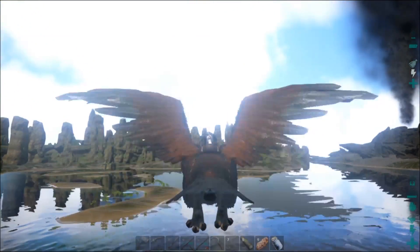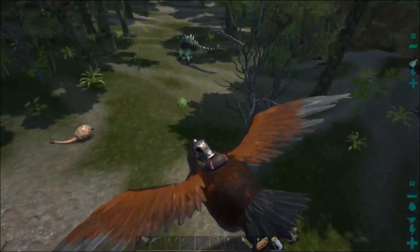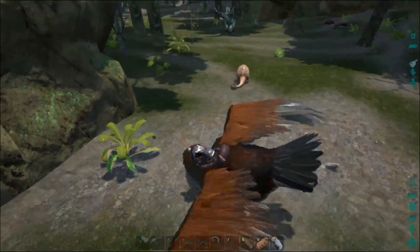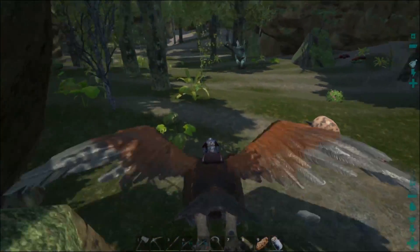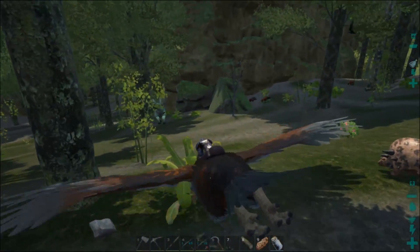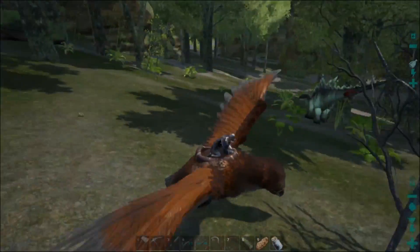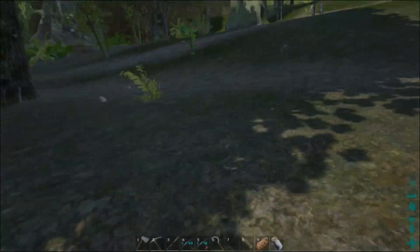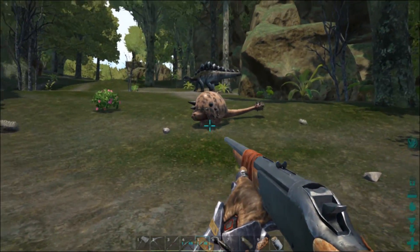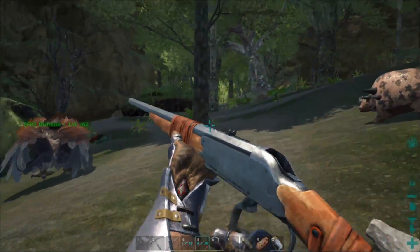Good looking Doedicurus! I got a level 35 on the hook - here he is right here. There were some sabertooths up there but they went chasing after an Argy. Something took down a group of sabers - I think it was that stale right there. We're going to do this. Okay, he's on me, he's on me - we're just going to circle.